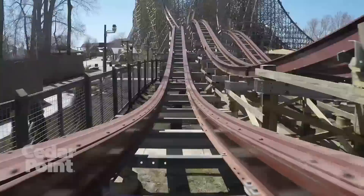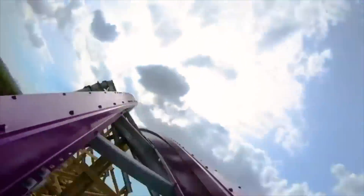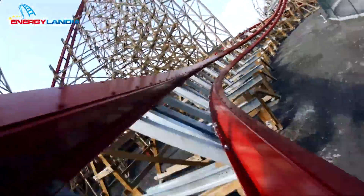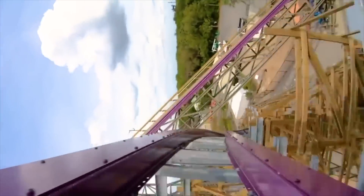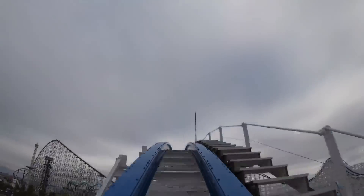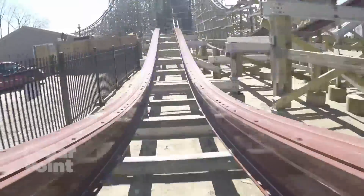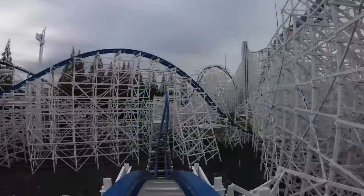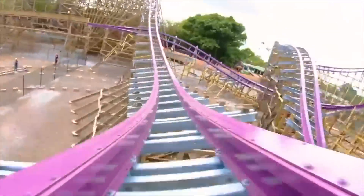For this layout, I wanted to have the flow of Steel Vengeance, with a first half filled with large elements followed by a second half of more rapid-fire airtime moments. The large elements take inspiration from Iron Gwazi and Zadra, as well as moments reminiscent of Hakugei and Untamed. Planned standout elements include Zadra's first turn, Steel Vengeance's outer-banked airtime hill, Iron Gwazi's first wave turn, Storm Chaser's first camelback, and a large double-up. In the second half, a double-down like Wicked Cyclone, plus small airtime moments reminiscent of Steel Vengeance or Hakugei. For inversions: Zadra's stall under the lift hill, Iron Gwazi's death roll, a corner stall like Untamed, and a barrel roll to end the ride.